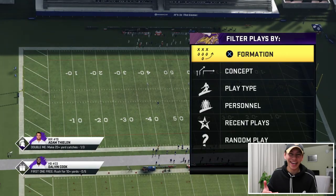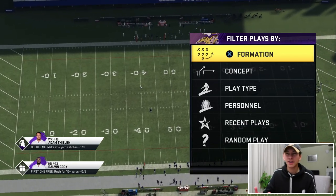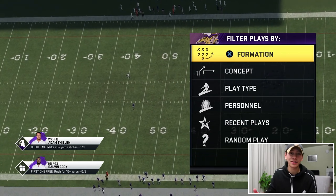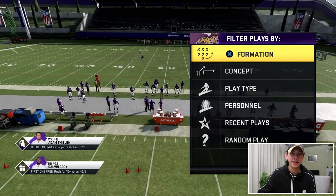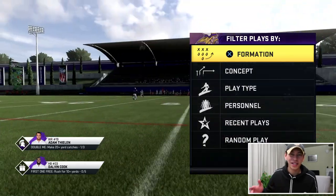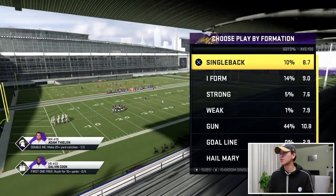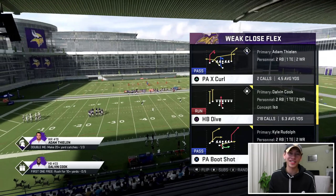Again, like the last couple of videos, we are in the Oakland playbook and we're going to be looking at weak close flex in particular. I'm using the Vikings, as they have a slot of Adam Thielen corner routes and post routes that are definitely going to help us put together some really nice route combinations. Let's look at our trusty PA Boot Shot.